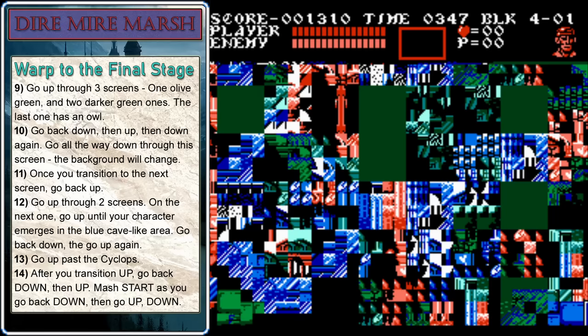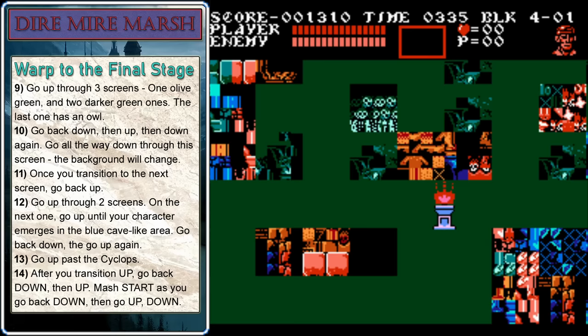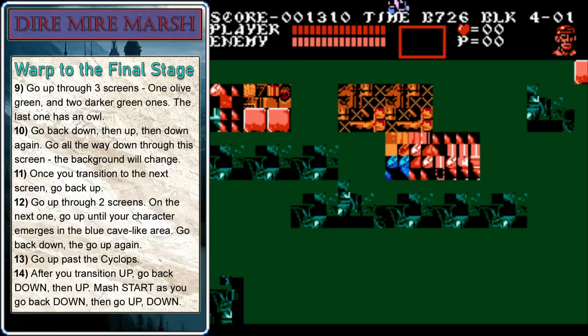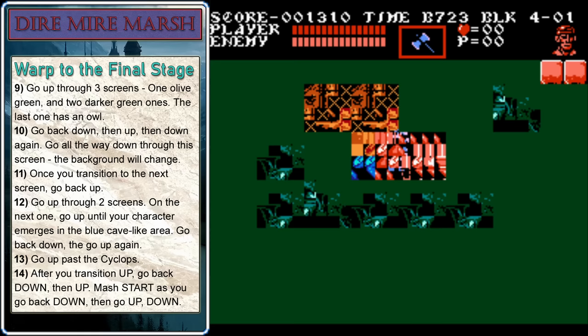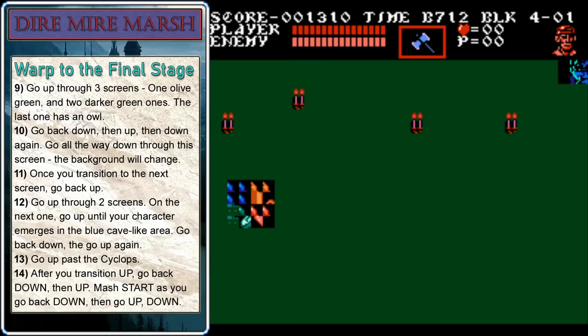On the fifth transition, you should be on the green screen and just keep heading up. Be careful not to get hit by anything or the game will crash. If the screen morphs into an olive green-brown color, you did it right. Head up through the green screen and then there's going to be another green screen with a glitched-out owl on it — that's how you know you're in the right spot. When you get up here, go down, up, down again. This time as you head down, you'll notice the background will quickly shift, letting you know you're on the right track. When you get to the next screen, head back up again, then up through a green screen and a mostly green one.